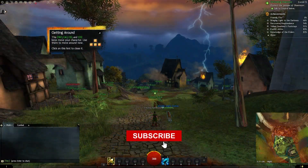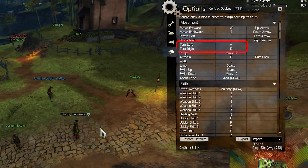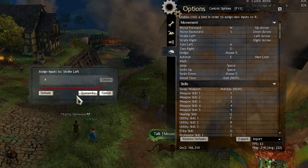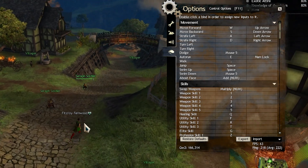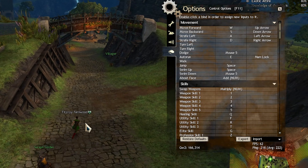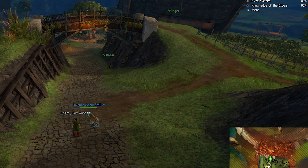First, let's talk about movement. Most players stick with A and D for turning left and right, but here is a pro tip: switch them to strafe left and strafe right. This simple change will give you greater control during combat, making your movements more fluid and responsive. You don't want your character completely turning away during combat, especially when there are so many skills in the game that only work when you're facing the enemy.